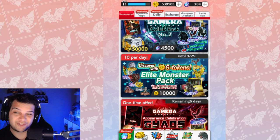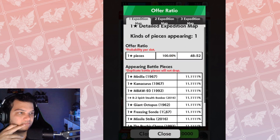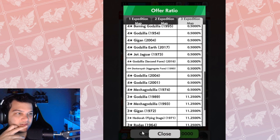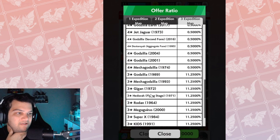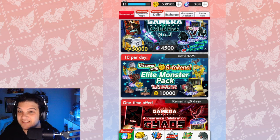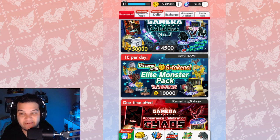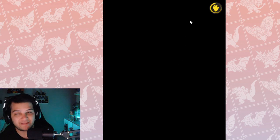That said, it's 100,000 tokens every day, and I don't think most players are going to spend 100,000 tokens daily for a chance at a four-star. Looking at the four-stars obtainable, it looks like they're the same ones available in the daily sale. If you want it, you can get it — but I personally don't see the reason to spend 100,000 tokens on this every day. I have 500,000 and I'm not spending it on this.